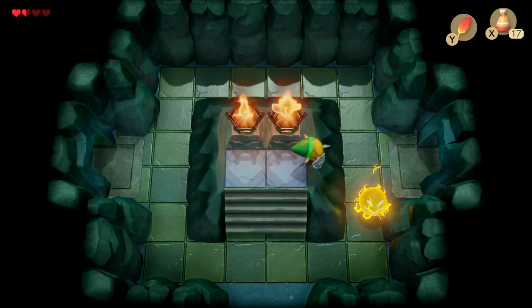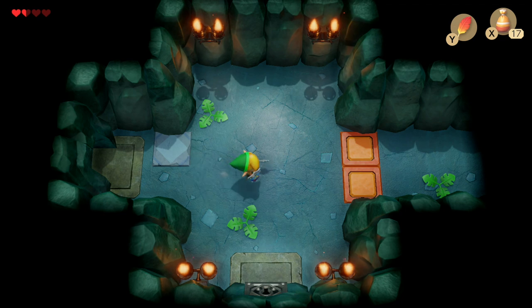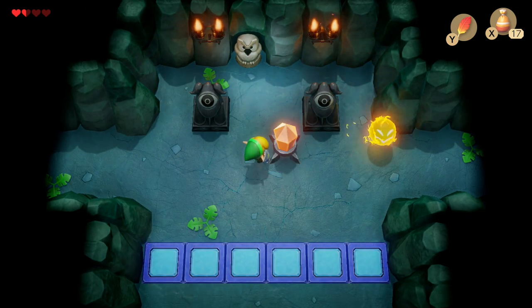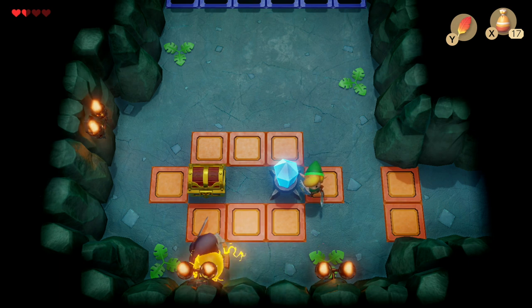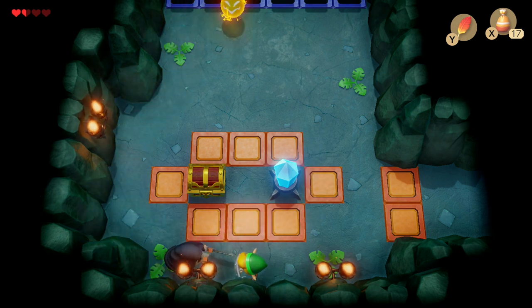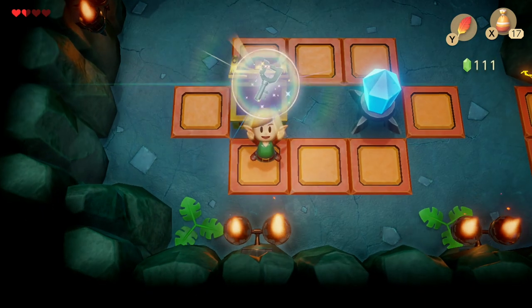The next item we're going to get is the compass. From the main room where we lit the torches, head two rooms to the right until you reach the room with a crystal, a spark, and a stone. Hit the crystal to release the gate, and then hit the other crystal to bring down the other gate to reach the treasure chest. Take out the enemy — block his sword attack and slash him — and inside we've got another key.